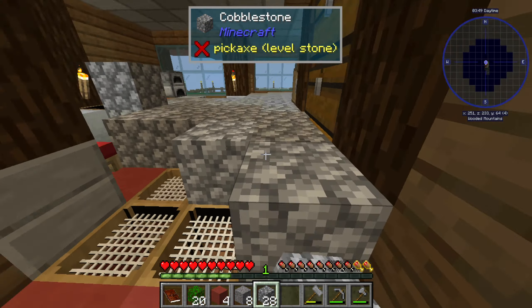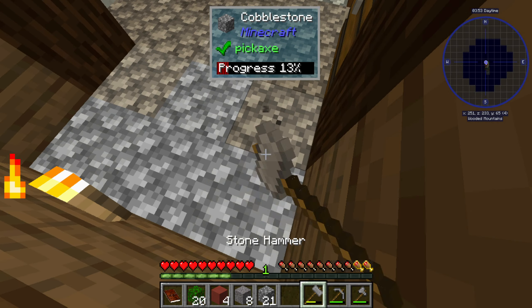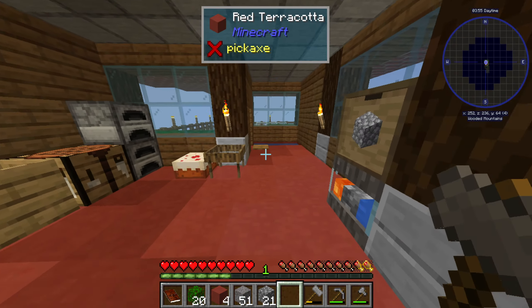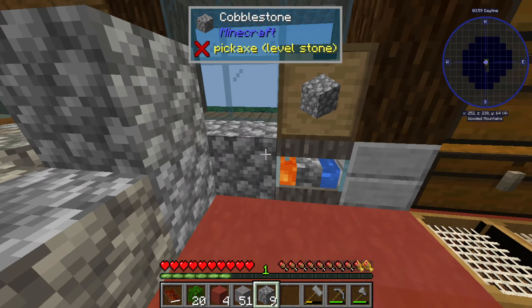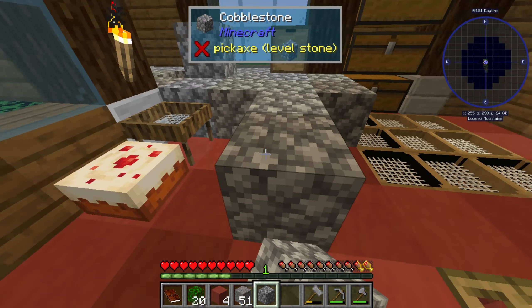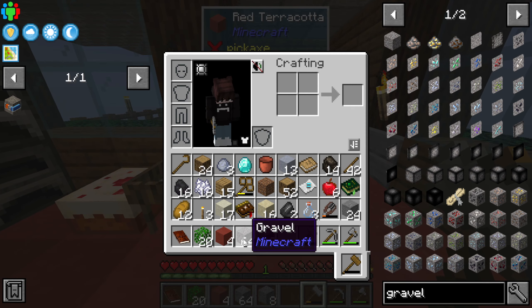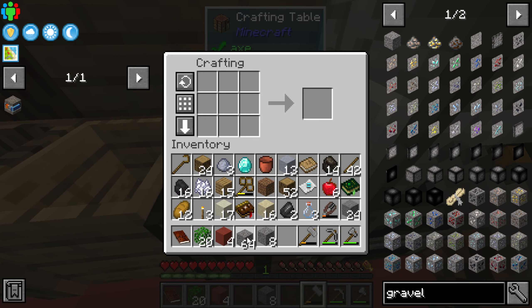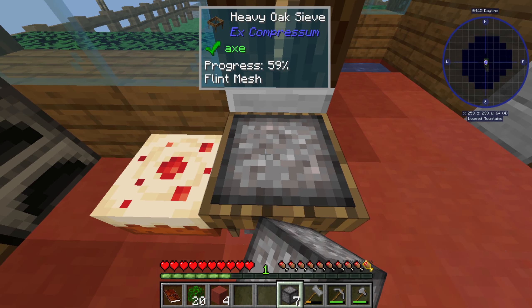All it is is hammering cobblestone — I don't know why I'm doing this inside the house but it's fine. Just like that we got a ton of gravel. We can take this cobblestone and break it down into more gravel, compress it up, and get more materials out of it using the good old Rune sifter.